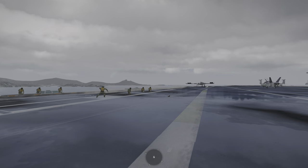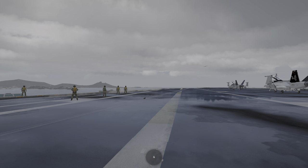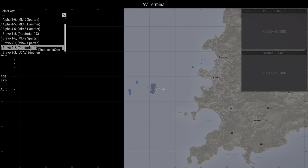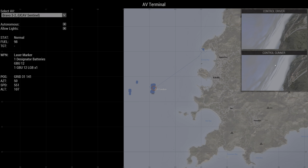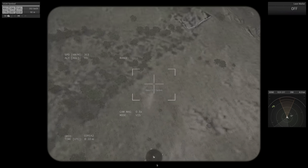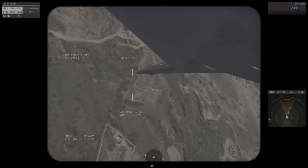The UCAV Sentinel can then be controlled remotely using a tablet. I'm taking over control of the UCAV Sentinel — you've got two options: take over driver, or take over gunner. I'm going to control the gunner. I'm now standing on the deck of the carrier using a tablet, controlling the UCAV Sentinel's onboard weapon system.